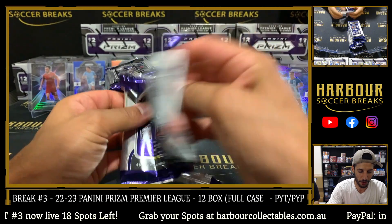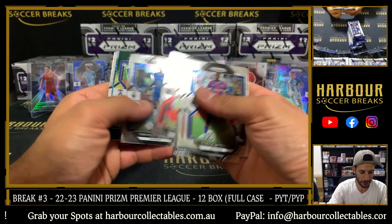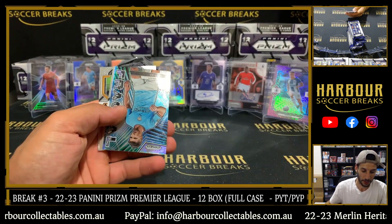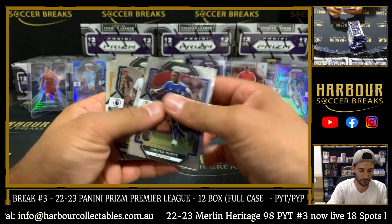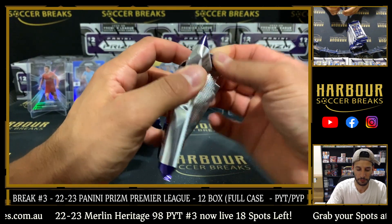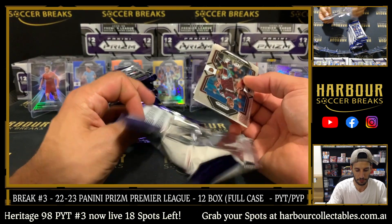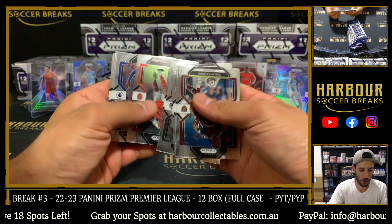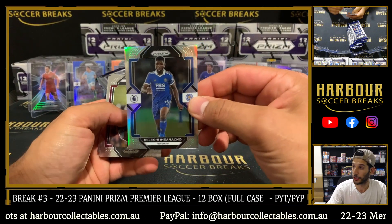First pack of the fifth box — going through the case quick. Tariq Mitchell multicolor. Ruben Diaz silver fractal — nice silver fractal there. Hyper of Abdullai Dekore. Silvain Accio.